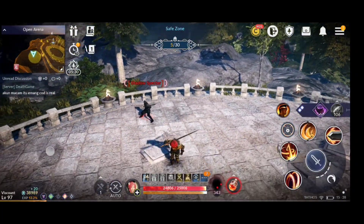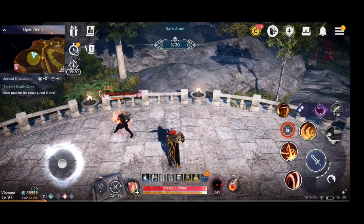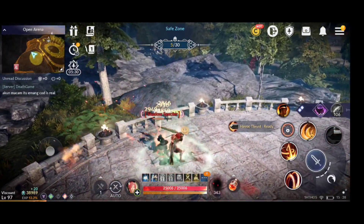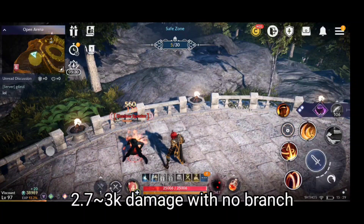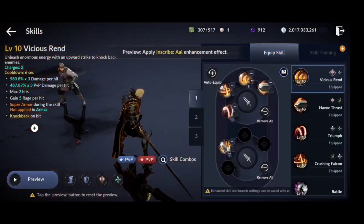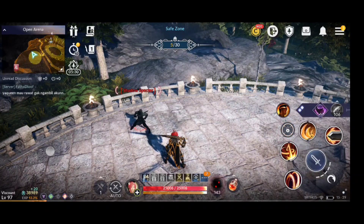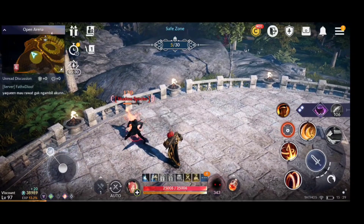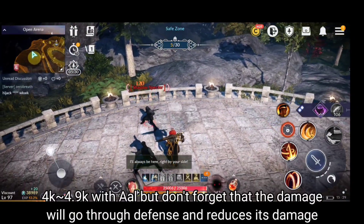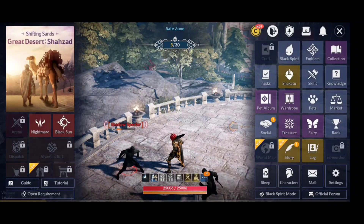First let's test the skill with no branches. We are dealing around 2700 to 3000 damage as a baseline. Now if I add the Al branch on my skill, from a max of 3000 we are now dealing 4900 damage. So from 3000, we are dealing 4900 with Al.